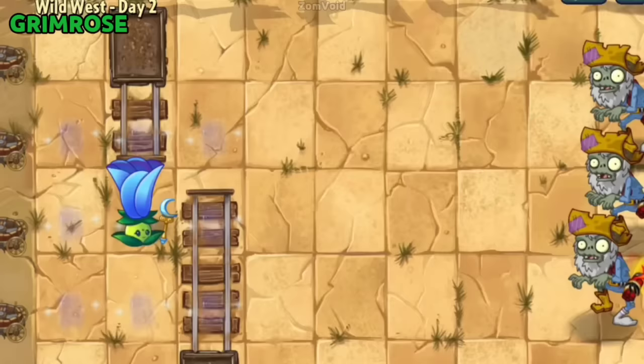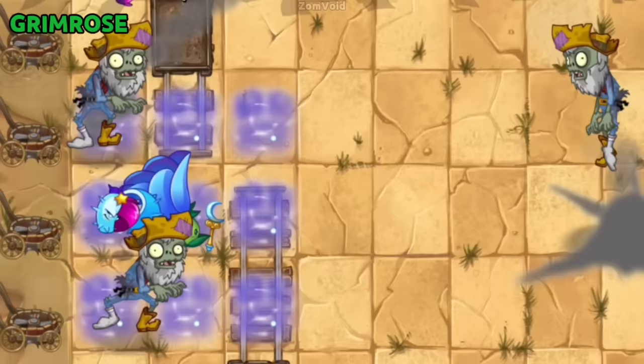A Powered Dusk Lobber can also target Prospector Zombies that appear on the left side of the lawn and zombies carried by a Pterodactyl, if she is placed on the first column including the lanes next to her.